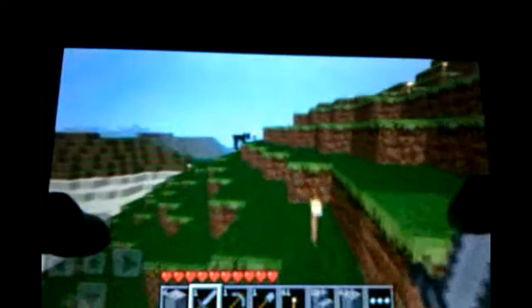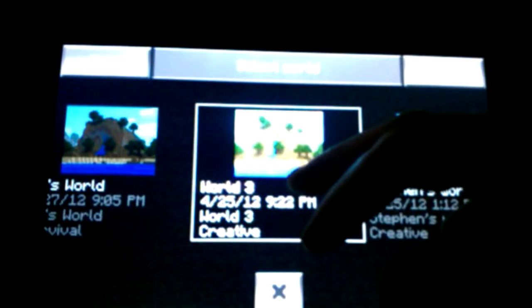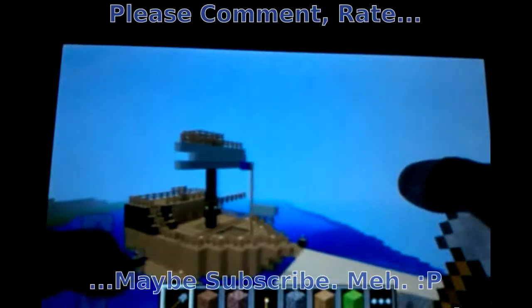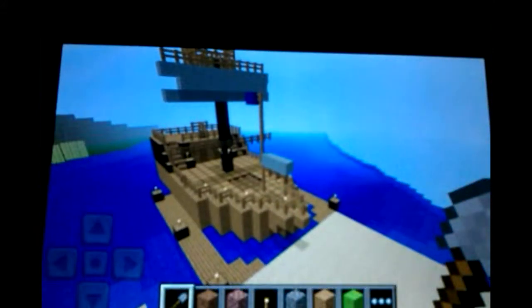I'm going to switch over to another world where I've been building a village, just to see what you can do - it was made a couple of revisions ago. Let me get back inside and load world three. It's creative mode because that's just how I started it. I'm inside my ship now - I've never built a boat before. You can fly around in creative and I'll show it to you. There's my boat made of planks and wood - I'll give you a walk-through of this world.